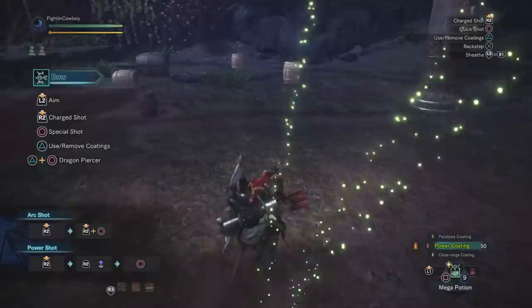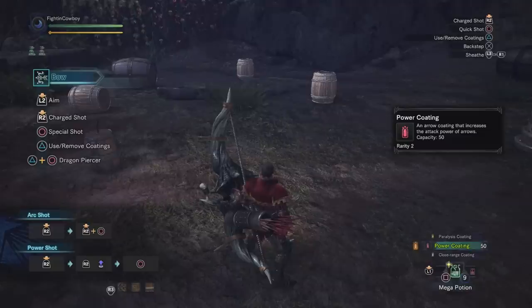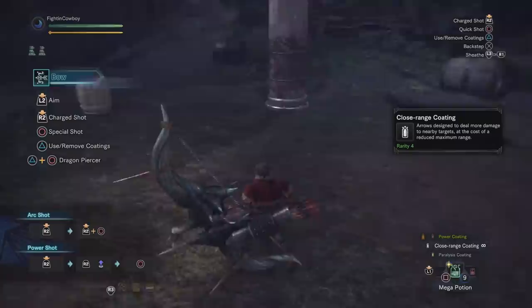Moving into the build itself, things are pretty straightforward. The first thing I want to point out is the bow we're using. We only have to worry about three different types of coating: paralysis, which is incredibly situational; power coating, which is going to be our main damage boost; and of course, when we run out of that, we swap to close range coating.